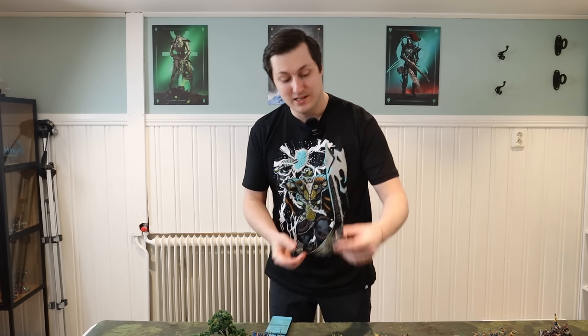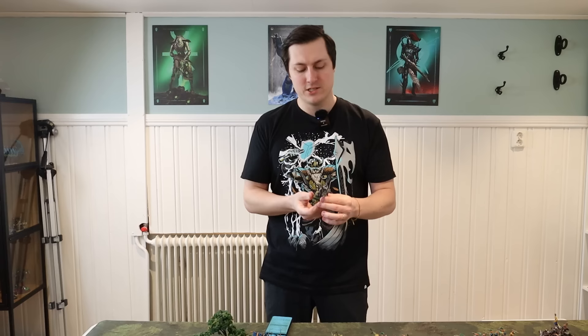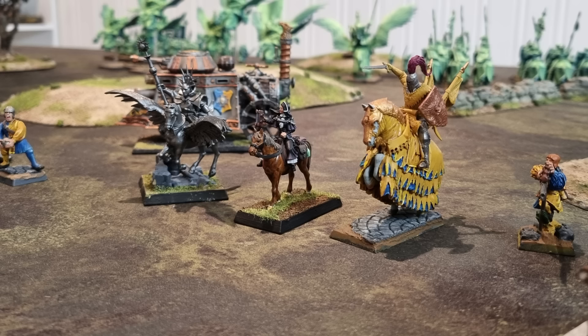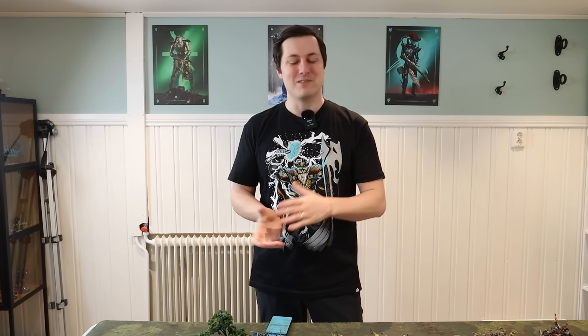Should we look at the Empire army list? All right, 2000 points of Empire. Starting with lords and heroes: this is the model for Balthasar Gelt, but he is a wizard lord today with the Lore of Battle Magic, a level 4 wizard. He also has the Armor of Tarnus — a 6+ light armor save, but you also get a 5+ ward save. Since he's on a pegasus, he's a skirmisher, so he can cast spells in any direction and be quite the menace.